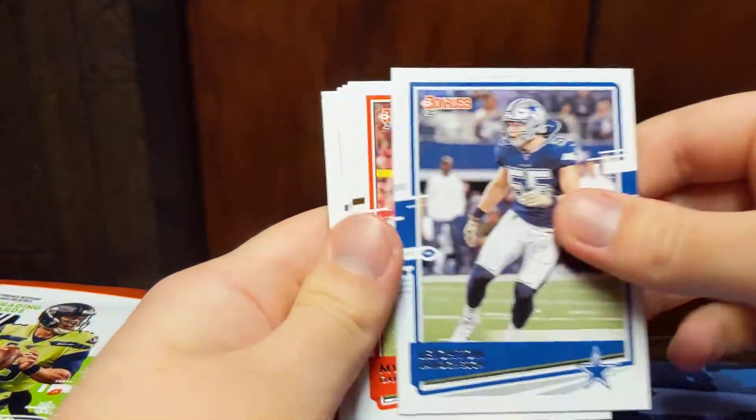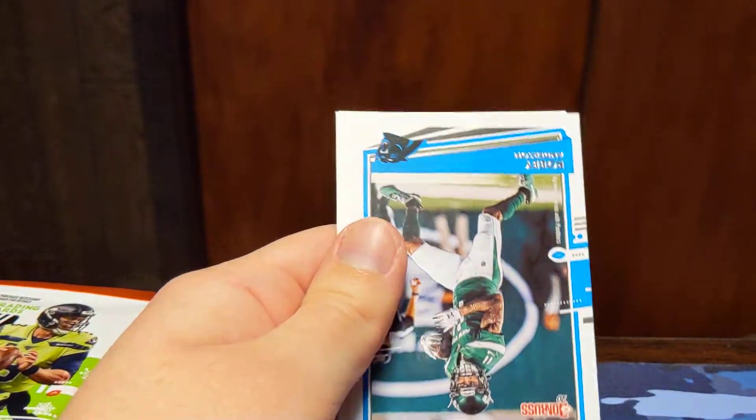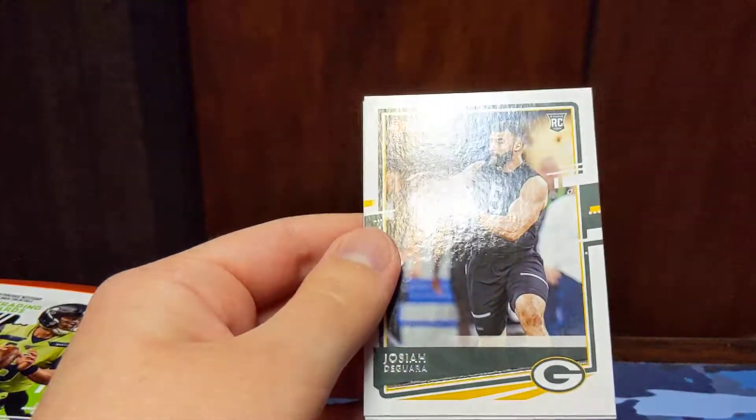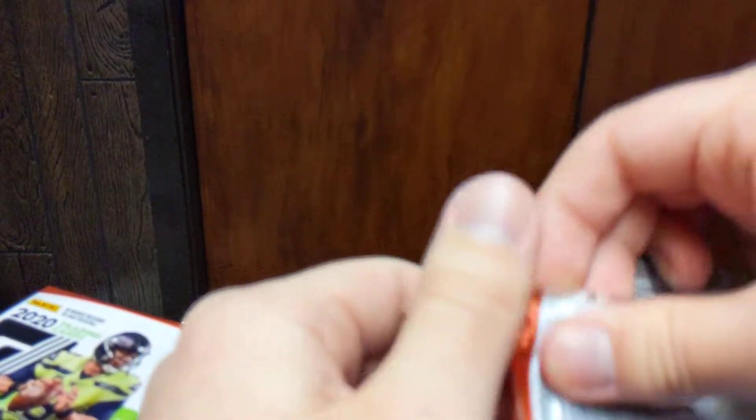Emmett Smith, Leighton Van Der Esch, Miles Garrett, Darren Waller, Miles Jack, Robbie Anderson, a Josiah Deguara rookie, and a Frank Clark base. Really not doing too good on these rookies.